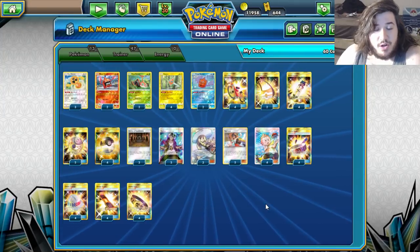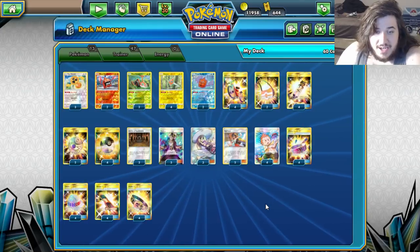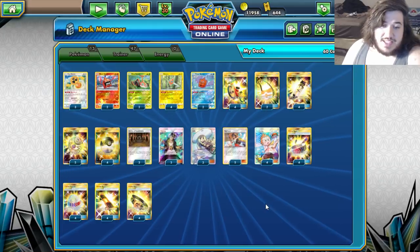Now, I'm not saying it's foolproof — this is a very early list. There's no Oren Guru in this deck, there's no Tapu Lele. We are taking advantage of Sophocles, Sightseer, and Lily Engine instead. I'm not sure if this is the best way to do it, but we're going to go to the deck and see what it's about.